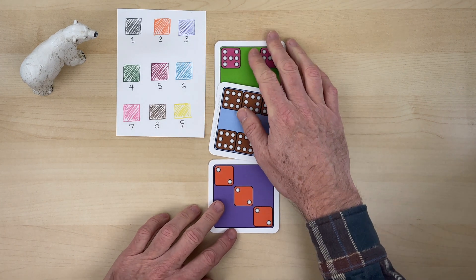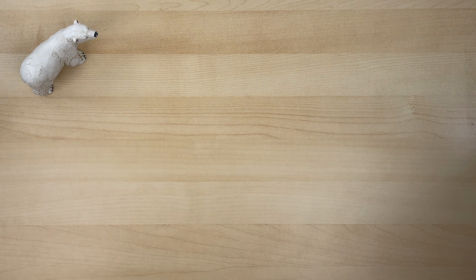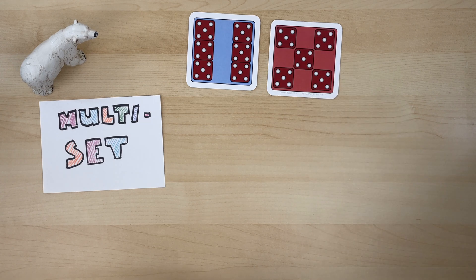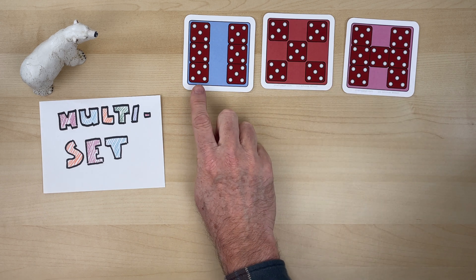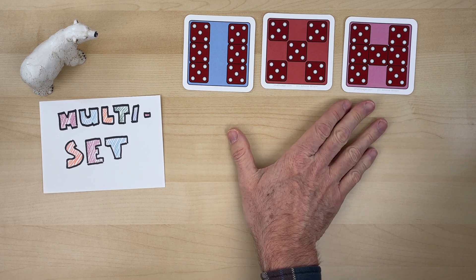Let's look at what a set might look like. In Multi-Set, we can make sets in different ways. If I put down these three cards, you might notice right away how they're the same — they all have red dice on them, which means they're about fives. Each of these is red and about fives. So that's a set.